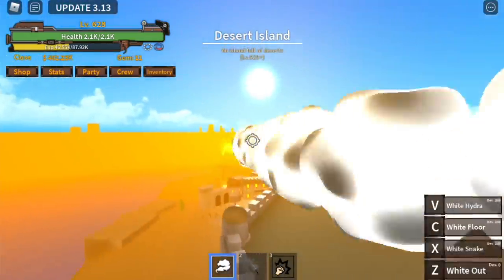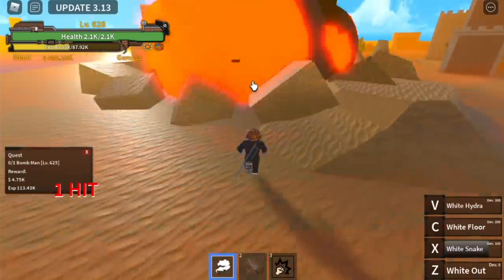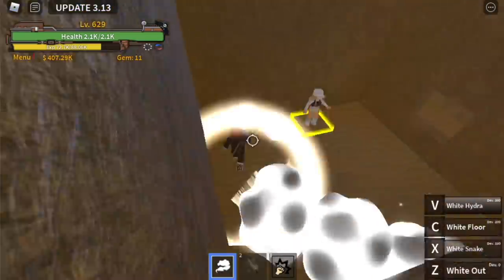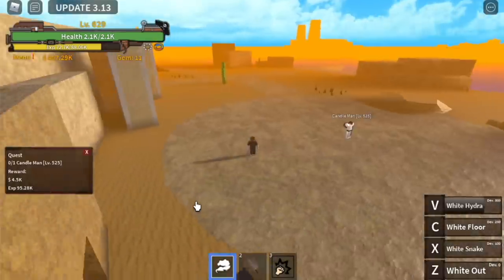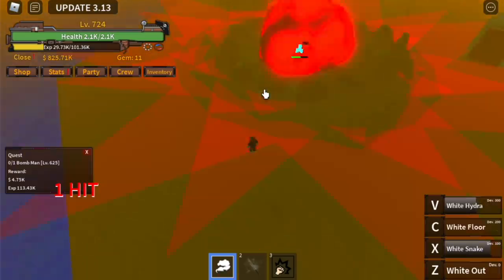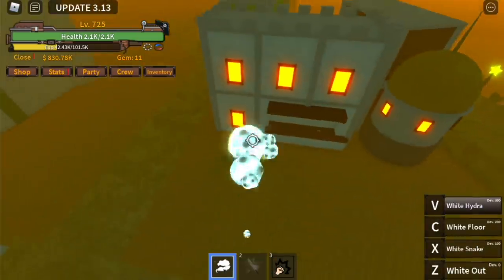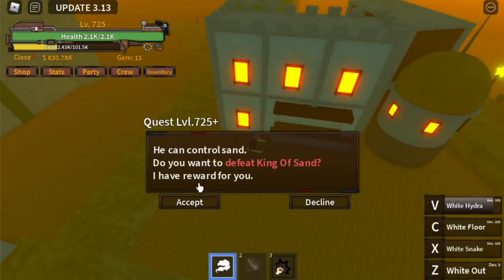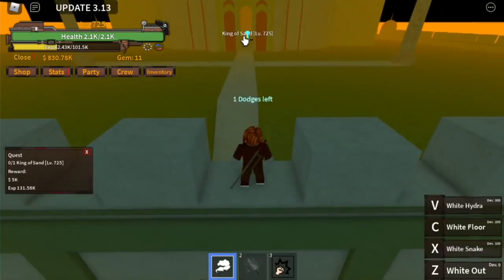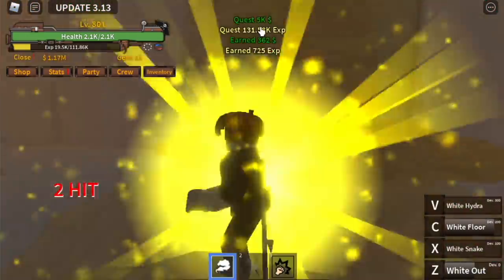Our next island to grind is the Desert Island. We're going to start with two mobs. First stop is the Bomb Man Quest. Strategy: X, Z, and Z skill. Next stop, travel faster using your White Hydra to the other quest giver. Candle Man — defeat him and go back to the Bomb Man. The goal here is to reach level 725. After that, you are now ready to fight the mini boss in this island: the King of Sand. If you want to make things easier, just use the X skill twice or thrice, or after two skills use your Z — Wipeout — to defeat him. Easy.